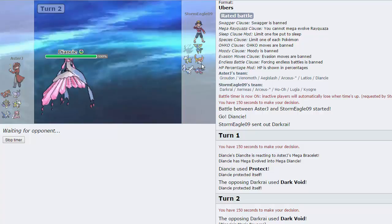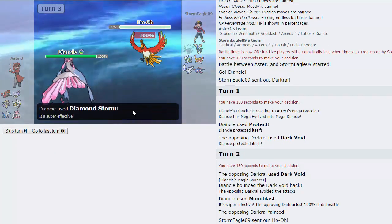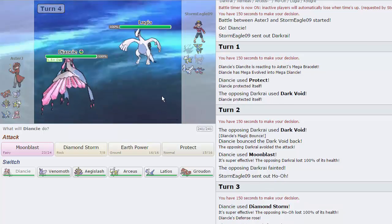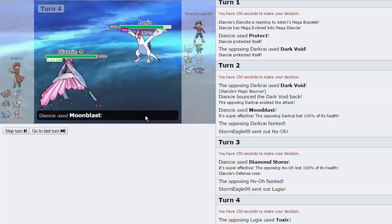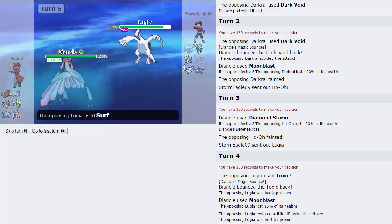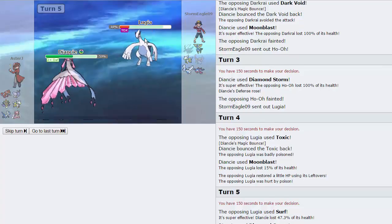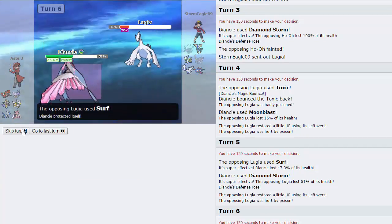I just need Rocks up — Rocks are extremely important against him. And as long as I have Aegislash I shouldn't lose to his Xerneas. He goes Ho-Oh, which is interesting. I'm just gonna fire off a Diamond Storm — we do connect and knock out his Ho-Oh, and we even get a defense boost. I don't really understand him sacking his Ho-Oh there when he has Primal Kyogre. He's just gonna go straight into Lugia, which doesn't do too much to me. I'm gonna go for Moon Blast to break — and he just Toxics me. I don't think he's understood the gist of Magic Bounce just yet.